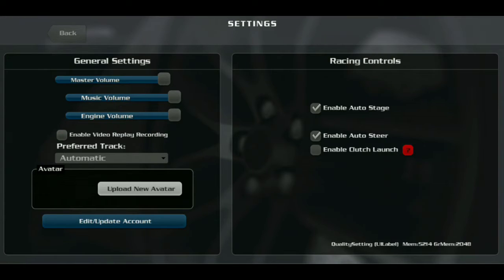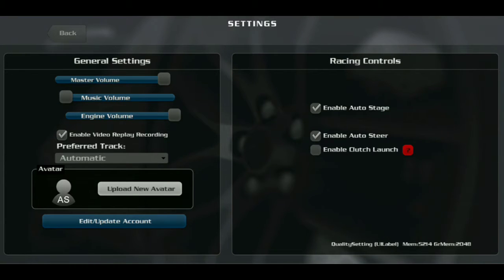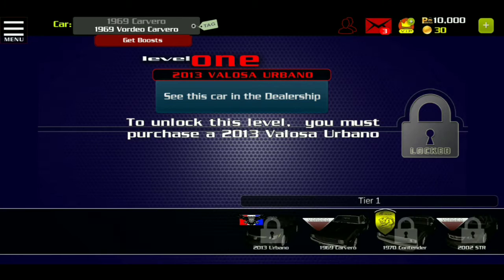What we need to do is go to settings. Music volume — turn that down. Causes crashes on some devices, powerful Android devices — the game starts crashing. Turn this back off. Okay, that is now on. Check the mail here. Let's race — that's what I want to do right now.